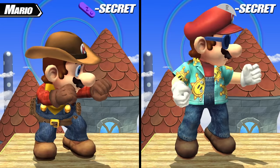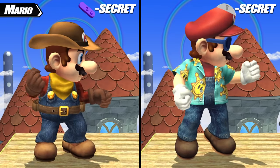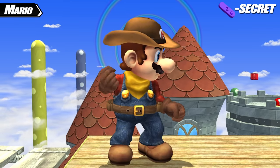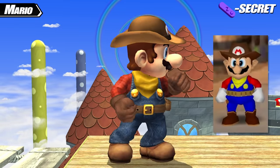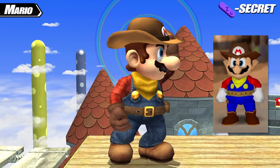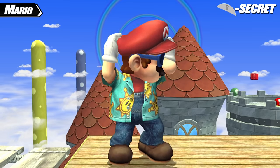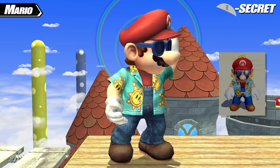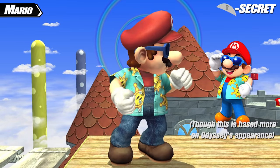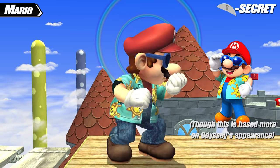Every character also has two secret costumes, which are selected by holding down either the Z button or the R button on the character select screen. Mario's Z secret costume is Cowboy Mario, based on Mario's appearance in Westernland in Mario Party 2 for the N64, but with more detail to match the Project M style. His R secret costume is Beach Mario, based on a possible appearance Mario can receive in Super Mario Sunshine — the sunglasses are unlocked after 30 shine sprites are collected, and the shirt is unlocked after Delfino Plaza is flooded and subsequently drained.